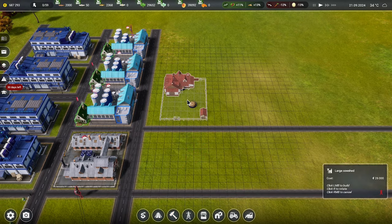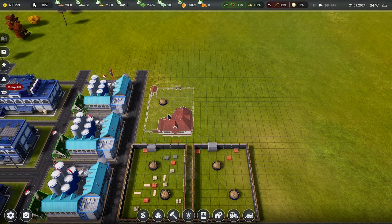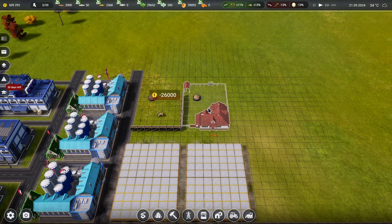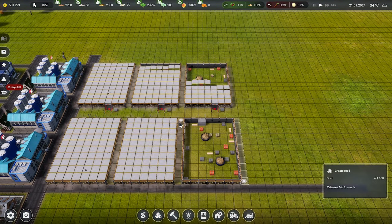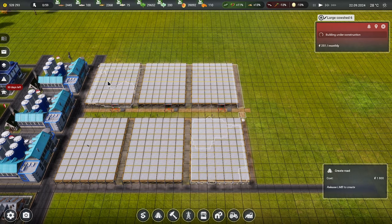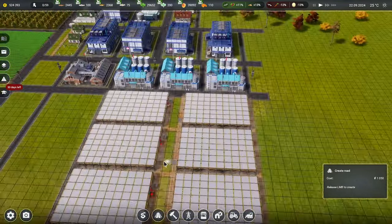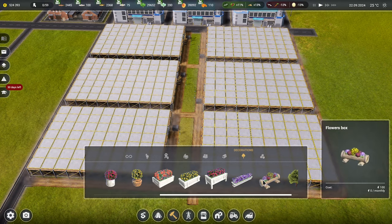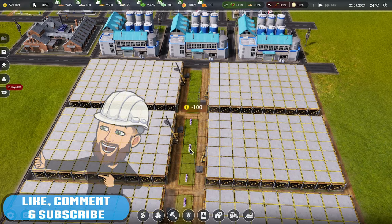Large cow shed - let's go six like I originally planned. I'll build roads across here. We can have a little bit of space in the middle there just for decoration - like the odd little planter box or something.